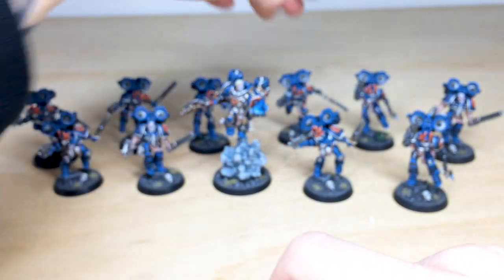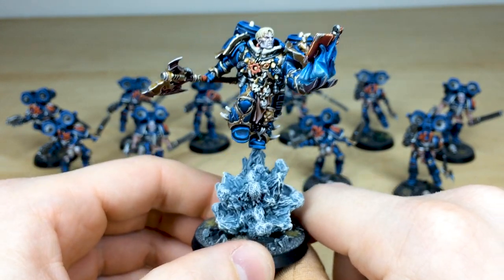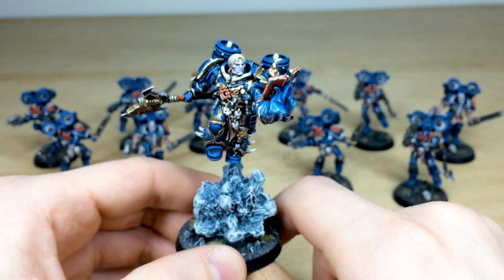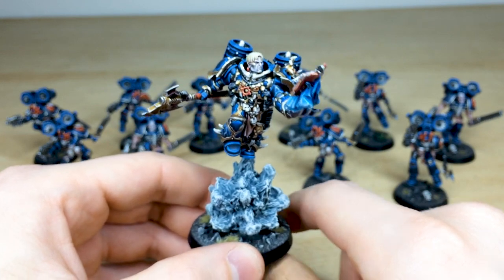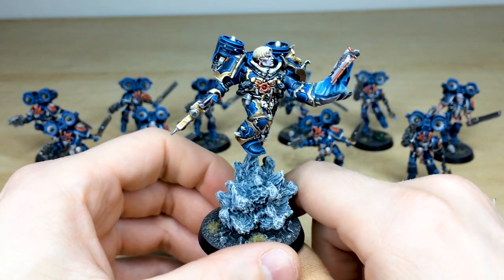Now let's have a look at this Sorcerer. The Sorcerer was made by our client — really interesting. It's like a psychic power kind of thing he's balancing on, or perhaps the downwash from the jump pack, or the initial thrust cloud from his jump pack. Not sure, but really a cool model.